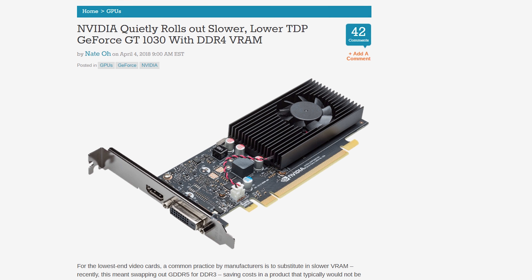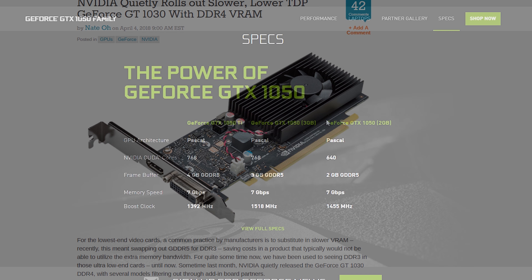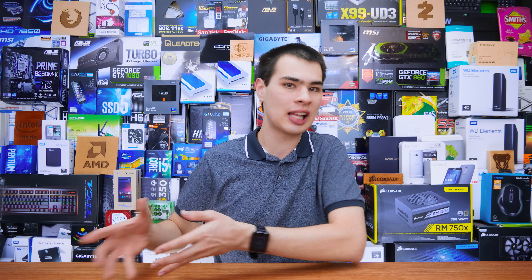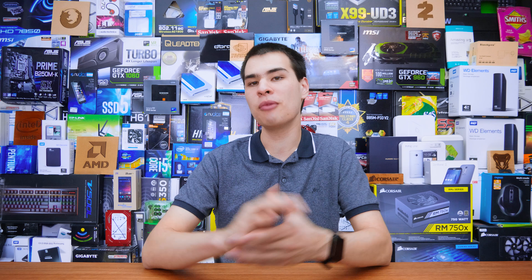So recently, Nvidia did a sneaky silent launch with the GT 1030 DDR4, as well as a lower-cut 1050, but that's for another video. Thanks to the recent price spikes in video cards, this is one of the claimed reasons why Nvidia is doing this. With Bitcoin mining and coin mining in general being a lot more popular recently, a new card at an even lower price point is what Nvidia claims is going to help the market out. But the idea of going with DDR4 being lower-priced than GDDR5 to help cut down on price seemingly on paper seems good — but in the real world, which we'll get to in just a moment, is this really a bad thing?